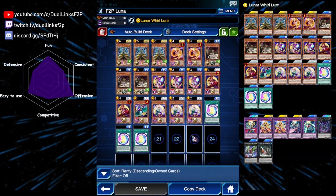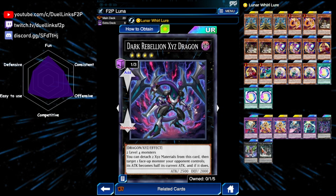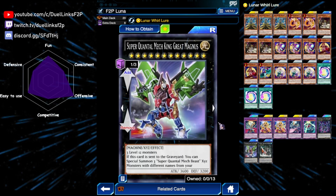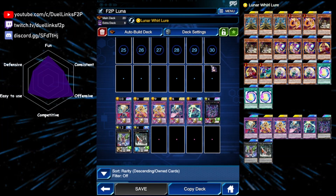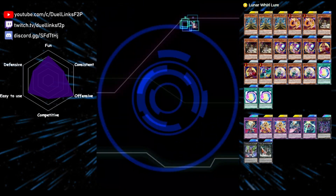Since a lot of our Lunar Lights are level 4, we have access to rank 4 monsters. We're playing one Duel Dragon, a copy of Dreadnought Dreadnoid which can bring out Number C107 Giant Red Hand, and it's a really good generic option if you can't OTK your opponent — it has a quick effect, which is pretty useful for the skill.